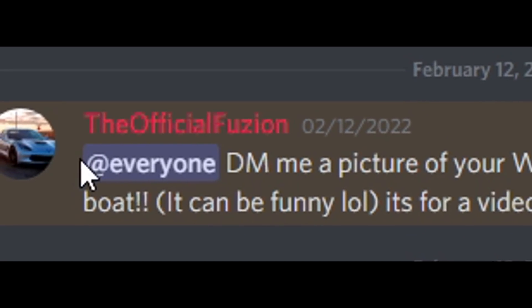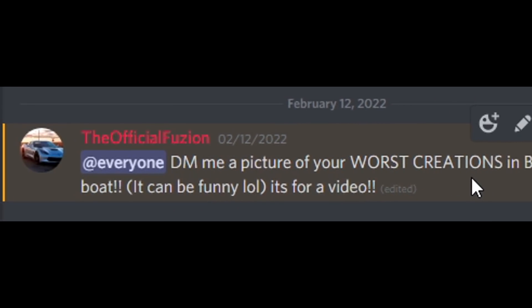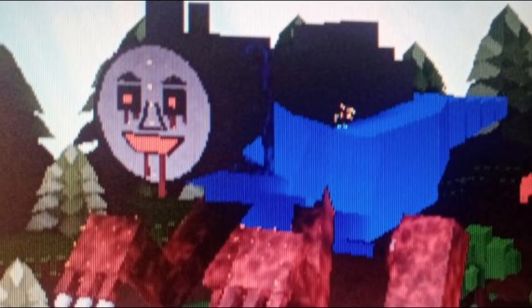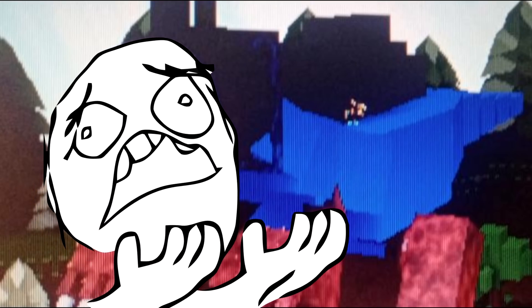I told my Discord server to DM me a picture of their worst creations in Build a Boat, and yeah, this got very very interesting. What in the world is this thing? Is that Thomas the Train on a dinosaur? What is even happening inside of this picture? Like, what am I looking at?